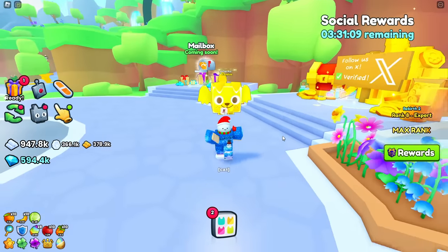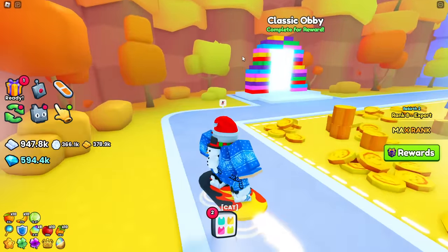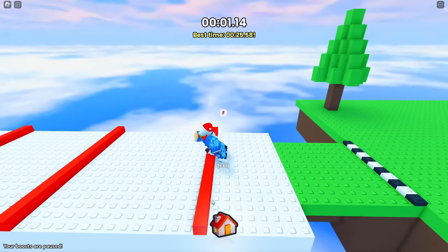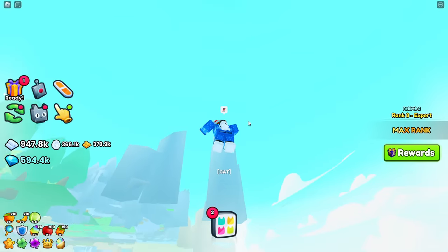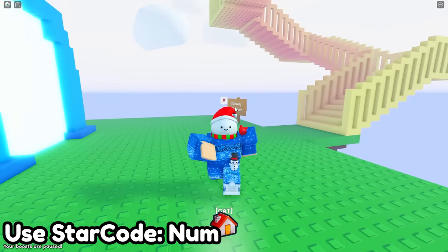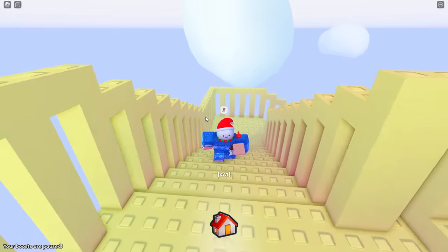As you probably know, the way you obtain this is from the Stairway to Heaven. The way you can actually access this area is by going to the classic obby or any other obby, instantly dying off the bat, and pressing the home button. As soon as you do that, you actually fall off the map and then you are teleported into the Stairway to Heaven.